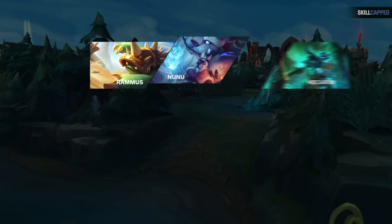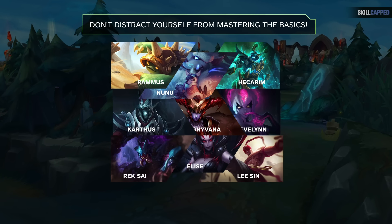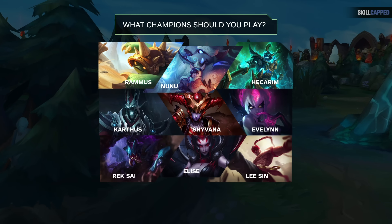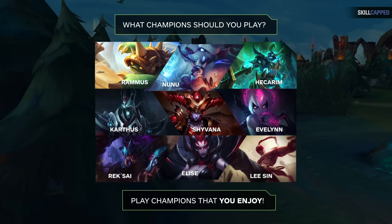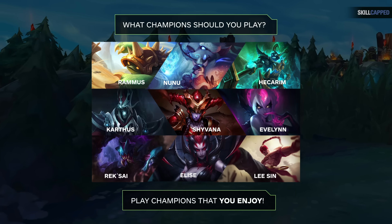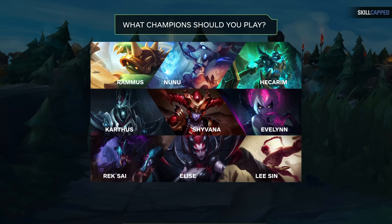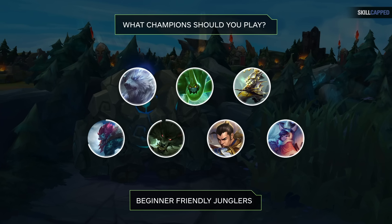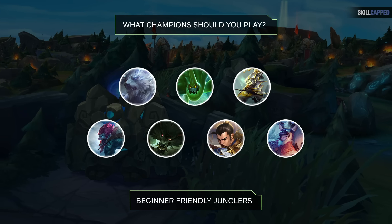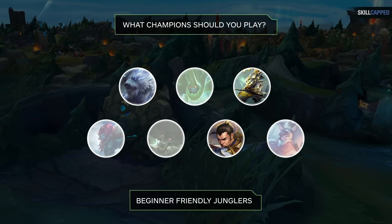We recommend picking 1-3 junglers max that you'll stick with for a bit while you learn the basics of the role. Constantly changing champions and having to relearn abilities, combos, and playstyles will distract from mastering the basics. The main thing we recommend is playing champions that you enjoy and want to play. If you're new to the game, copying pros or high elo players is completely unnecessary — just stick with what interests you, as long as it's a real jungler who can actually clear camps.